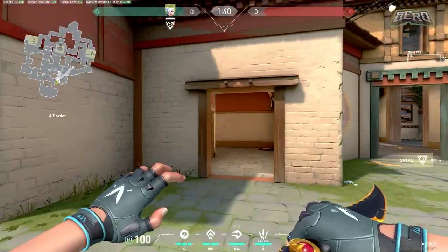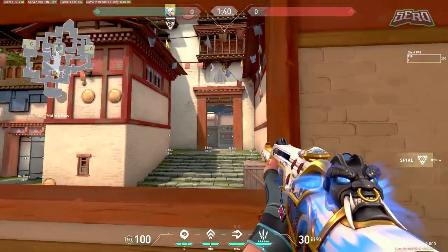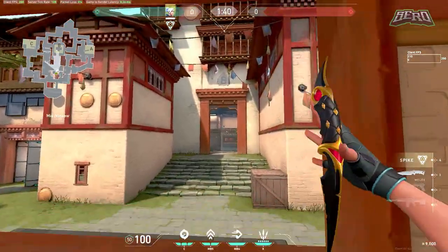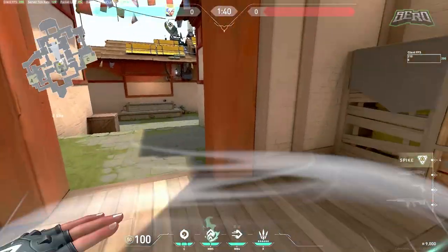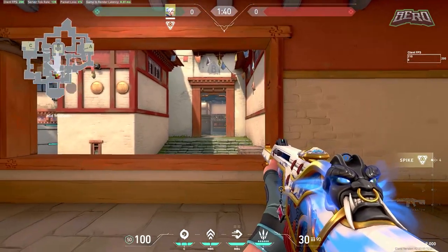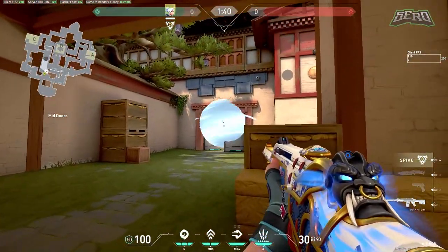When pushing B, you almost never want to peek out of window because you're exposed to too many angles — garage, multiple spots, and players up top. You're at a huge disadvantage because enemies only need to hold their crosshair at one spot for a free kill. Even if you have better aim, I still don't recommend taking this fight. What's better is going through grass, where you can smoke the garage entrance by aiming at the top of the doorway.